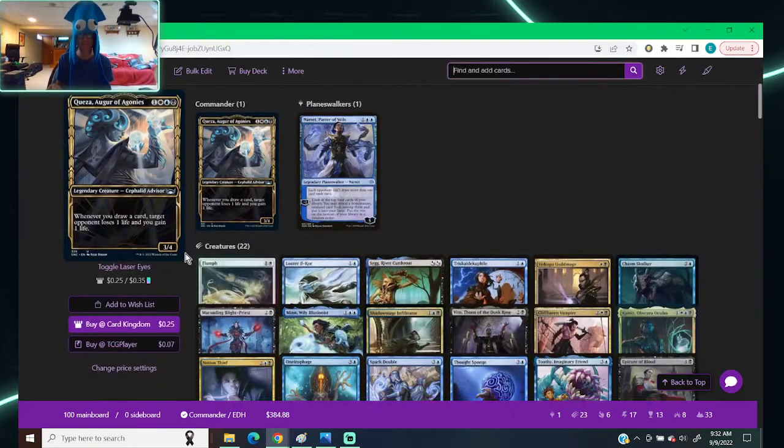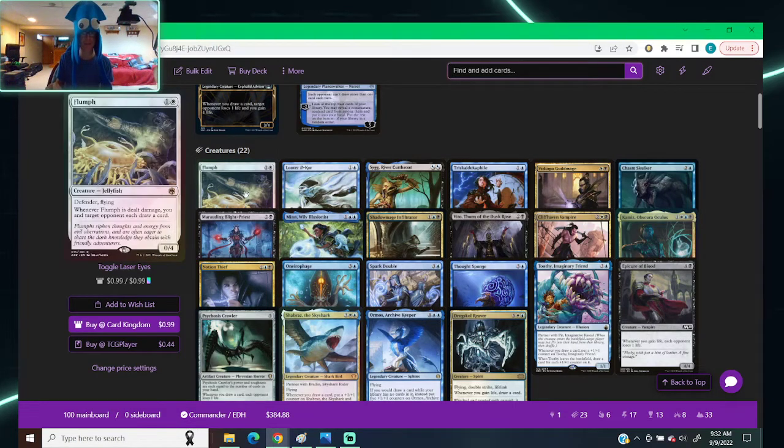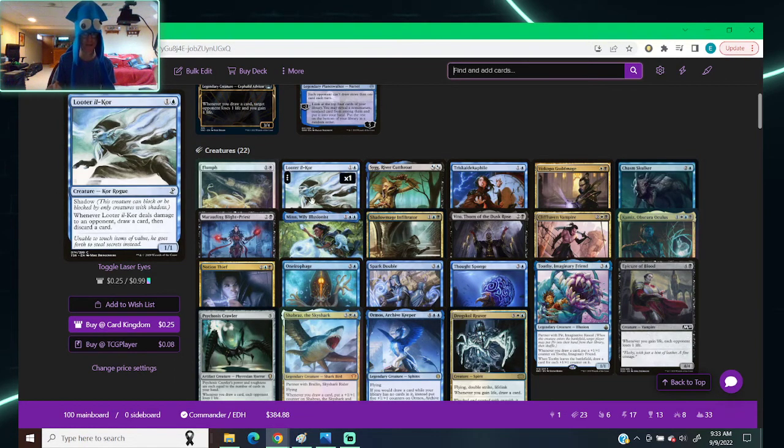Moving on to creatures — Flump, colorless and a white, jellyfish, defender, flying, 0/4. If it's dealt damage, you and target opponent each draw a card. I think this was already in here; I just got a foil of it and put it in its spot. I like it — it's nice, it's political. You get a draw card, someone else gets a draw card, and you get a ping damage. It pretty much does what our deck wants anyway.